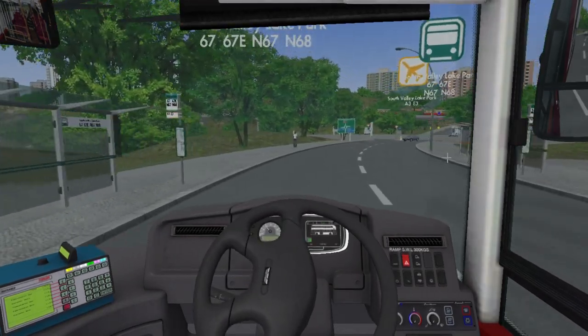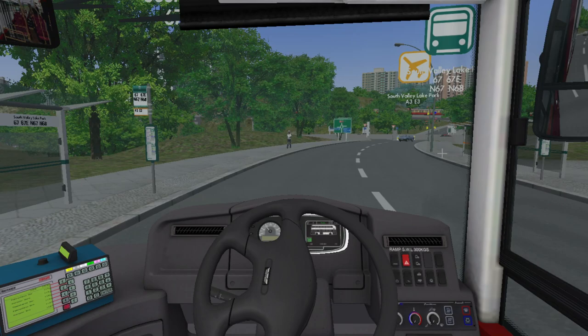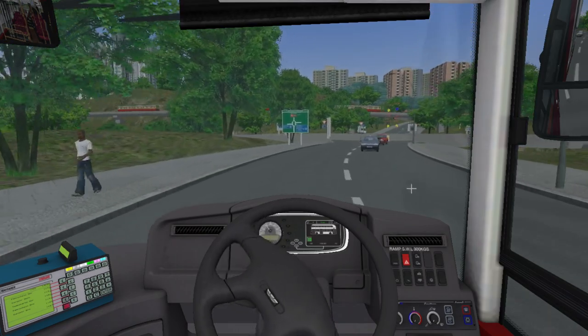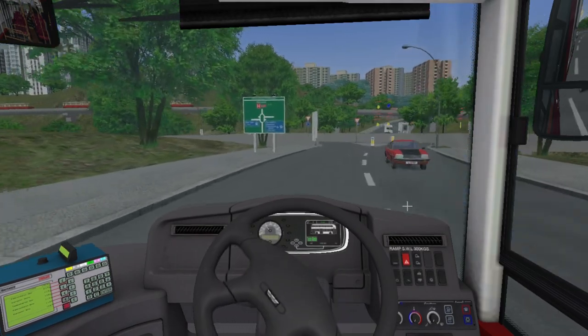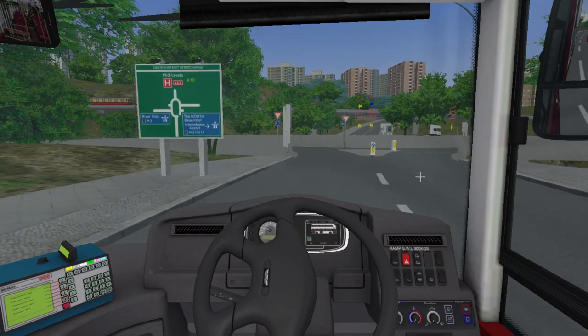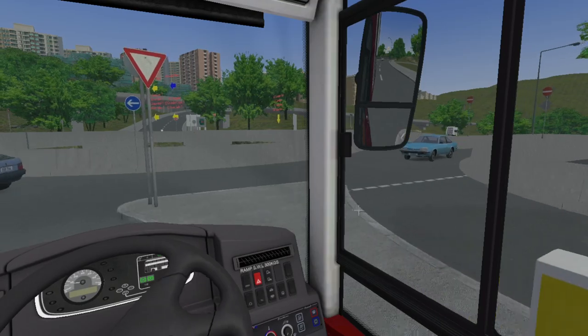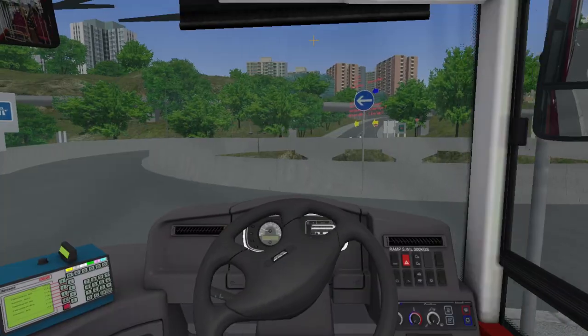There goes another train — as you can see at the top, for some reason there are gaps in the carriages and I don't quite get it. It just makes it look really weird, like each mini train is following the other one, and there's about to be a massive crash. We don't want that really.